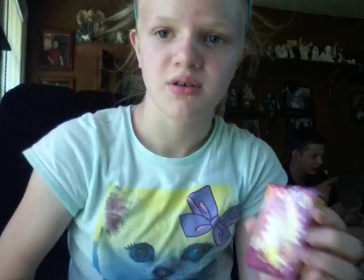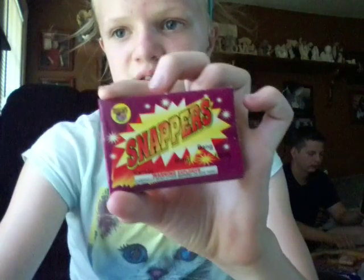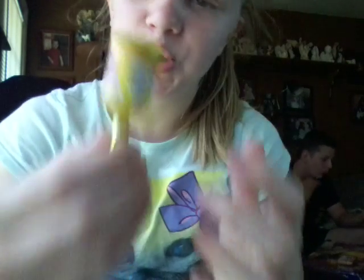We have snappers, which are those little things in white wrapping. You twist them and throw them on the ground — all you do is throw them on the ground and they make a little popping snap sound. We got two boxes of those.